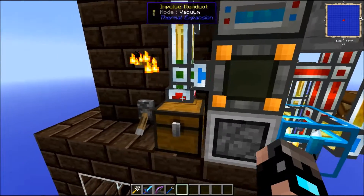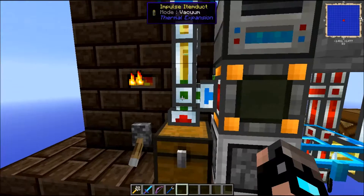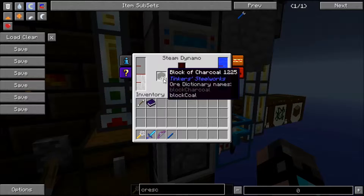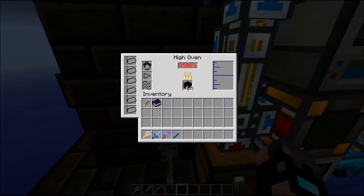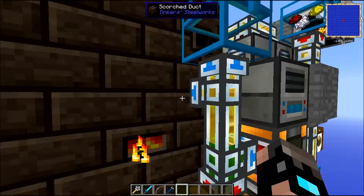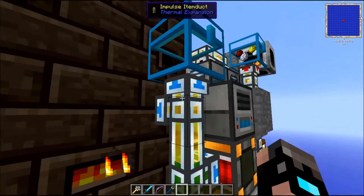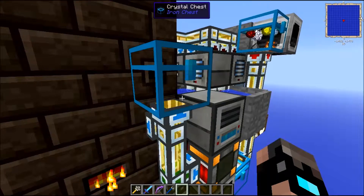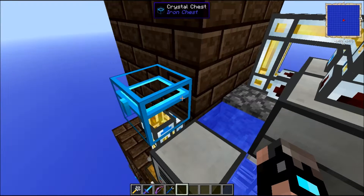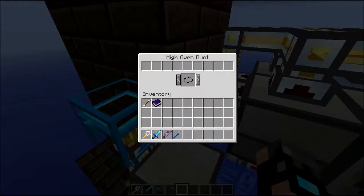To output from this chest, you basically need an item duct with your redstone signal, and I've set this on vacuum because I need the blocks of charcoal to go into our steam dynamo before they will go into our high oven. Then we have another item duct on top which is going into one of the scorched ducts — on the little flaming thing where there are some blocks of charcoal — and it will also output to the top into some kind of chest. This will also be connected up with a scorched duct with the little ingot symbol.